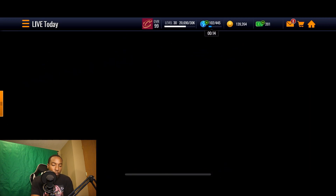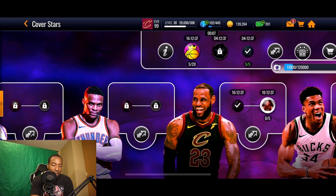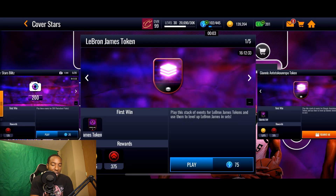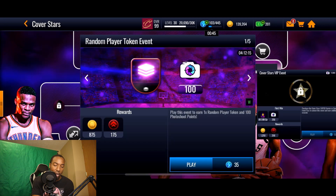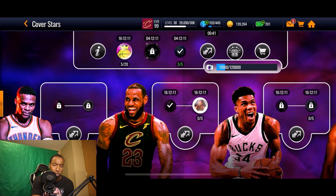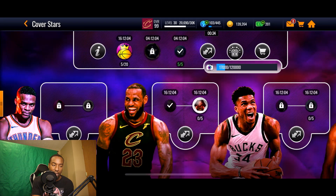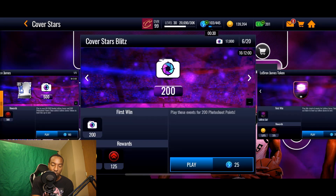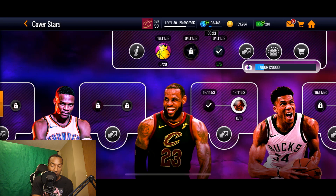What I recommend is focusing on the Cover Stars promo because we still have five days left. Today the LeBron event is currently out, so make sure you get that done. It costs a decent amount of stamina — these five events total 350 stamina, plus another 100, so that's 450. At 35 a pop, that's 175 tokens, so in total it'll cost 625 tokens or stamina, plus 500 more — meaning all events will cost you 1,125 stamina.